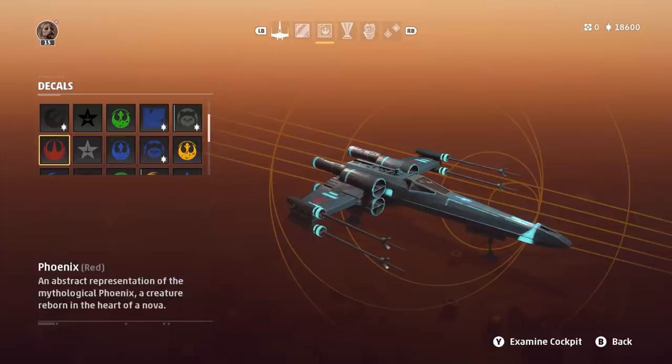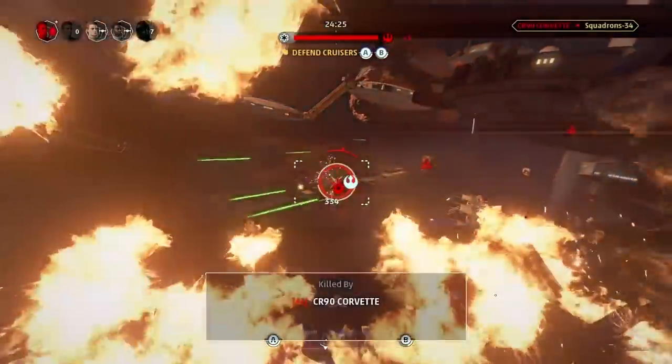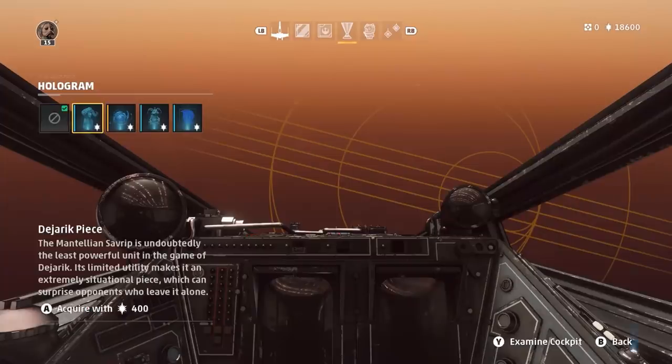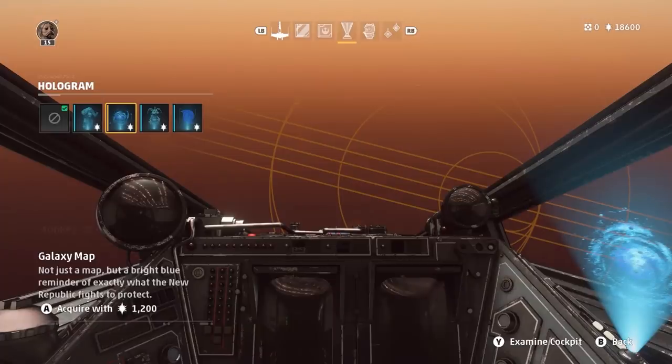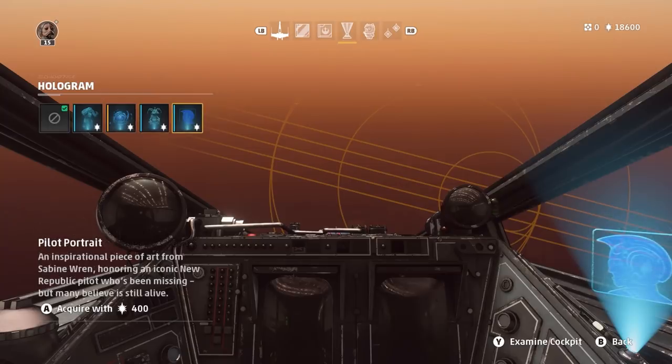On to the Cockpit Cosmetics. These make more of a difference to your starfighter than the paint jobs, because unlike the paint job, you'll actually be able to see these during gameplay since it's first person — you're in the cockpit. First up, the holograms. We have a Dejarik piece, otherwise known as Holochess — specifically the Mantellian Savrip, which is the least powerful unit in the game. There's a galaxy map, a Monkey Lizard otherwise known as Salacious B. Crumb, Jabba the Hutt's little sidekick pet — you can have him on your dashboard. And the Pilot Portrait is an artwork created by Sabine Wren, honoring a missing New Republic pilot.